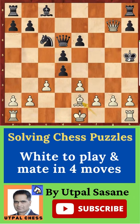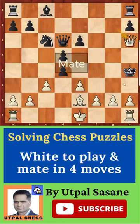Bishop e2 check. Now the king has to move here — there is no other move other than this. King h4, and now there are lots of checkmates: queen f6, queen h6, or even queen g4.